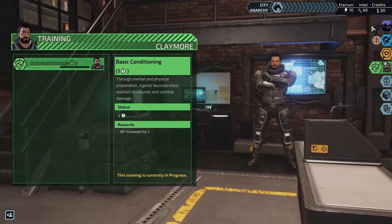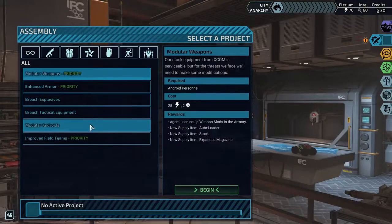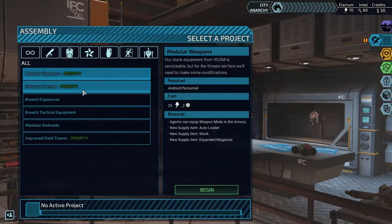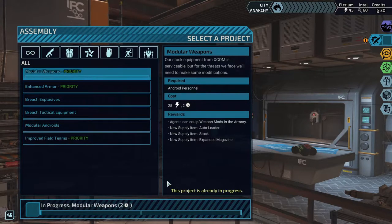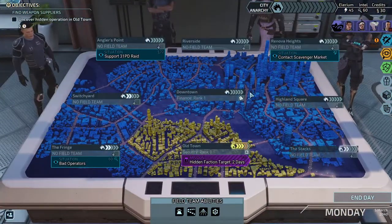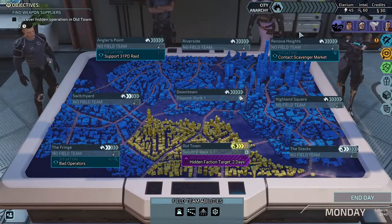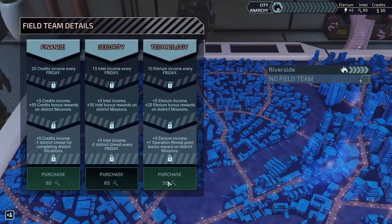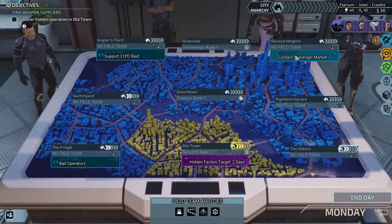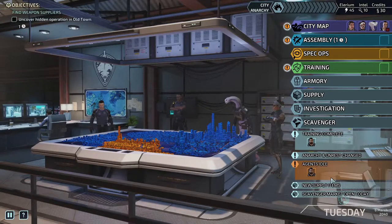I'd take him off the team — I don't see a reason they're doing that yet though. We finished — let's do modular weapons. We still don't have anyone who can go in there, so we'll do the scavenger market one. Do we have enough for another field team? Finance security, and tech if I can afford it. Then do this one — I don't see a reason it's skipping.